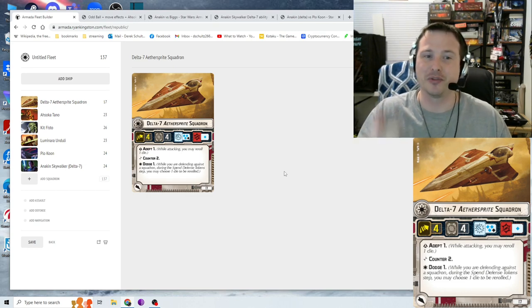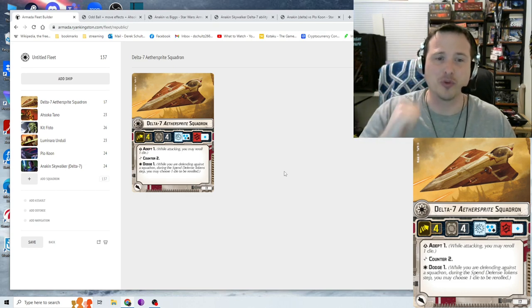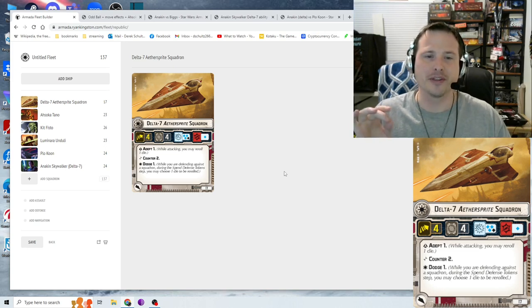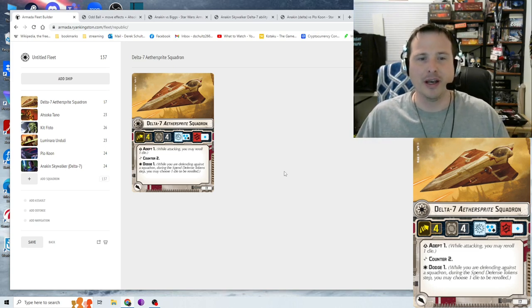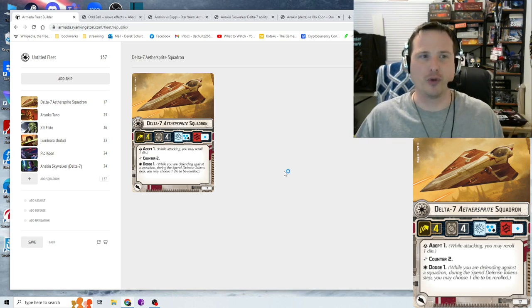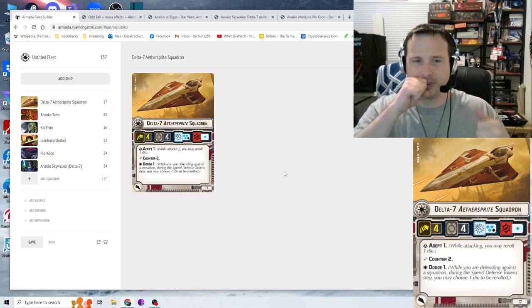Its three keywords are Adept 1 (reroll one die while attacking), Counter 2, and one of the new mechanics: Dodge 1, which means while defending against a squadron during the spend defense token step, you may choose one die to be rerolled. So what is this squadron good at, and why would you want to bring it compared to other Republic squadrons?